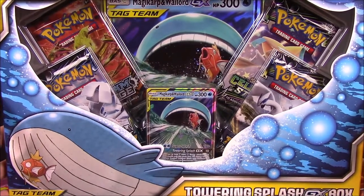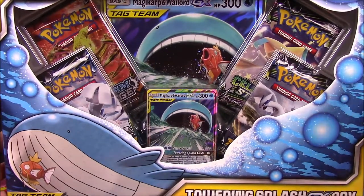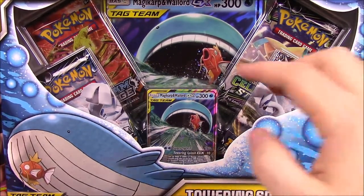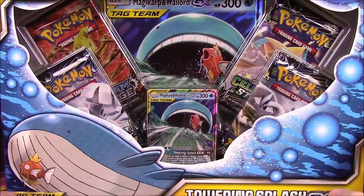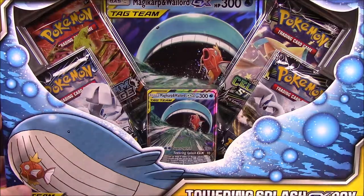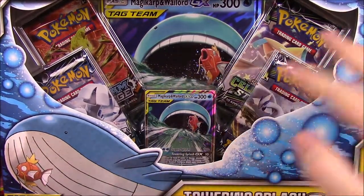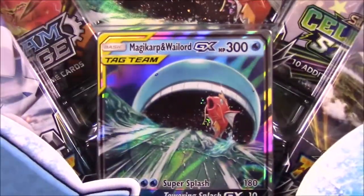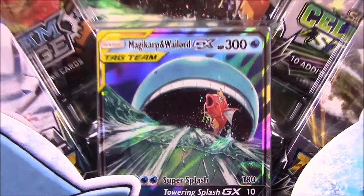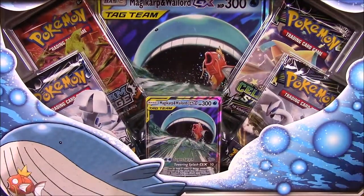So it's our first tag team pack — it's the Towering Splash GX box, as you can see down there, with the team-up of Magikarp and Wailord. We get a Magikarp and Wailord GX card here. This is kind of a glimpse into what we're going to be expecting once the tag team set comes out, which I'm super excited for. We got the tag team here again, plus four booster packs and of course an oversized card in the back. So let's go ahead and get into it.